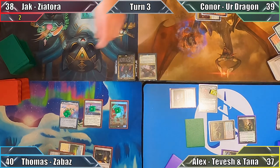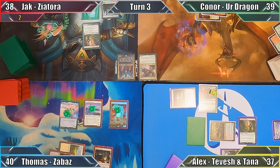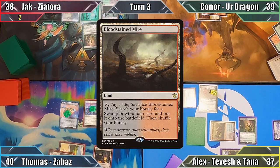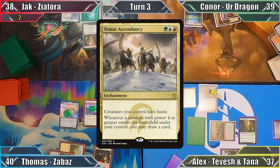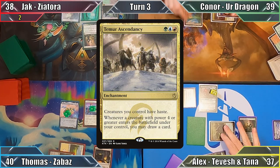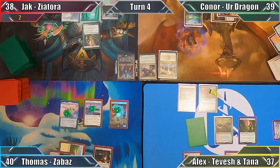Jack responds by exiling Alex's Marsh Flats and proceeds to his turn. Jack plays Bloodstained Mire and passes. Connor starts his turn by playing Flooded Strand and casts Teemer Ascendancy. With no further actions, he ends his turn. I play a Swamp and move to combat.